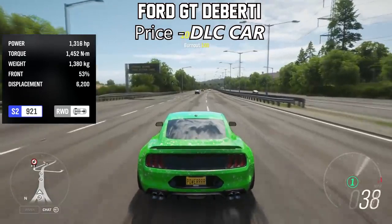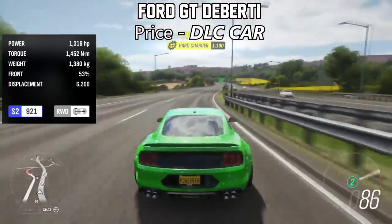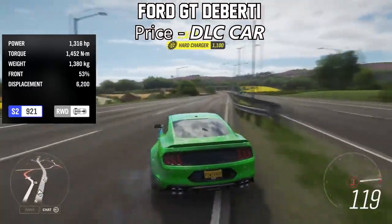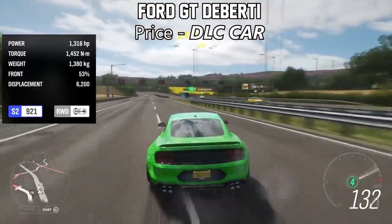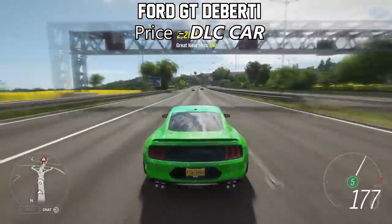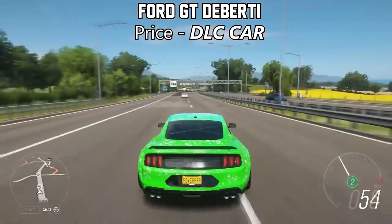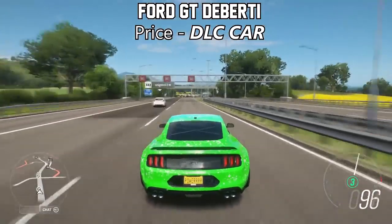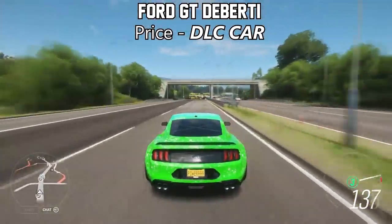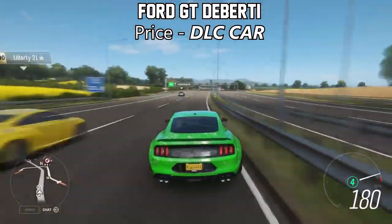The next one on the list is the Ford Mustang GT DLC car. Fully upgraded this thing will top over 1,300 horsepower, which for a Mustang is pretty damn fast. And even with rear-wheel drive, it is still insanely good at accelerating. It's obviously got a bit of wheel spin, but when you get your foot down in second, third, fourth and fifth gear, it just pulls and pulls. And it also sounds pretty cool as well.